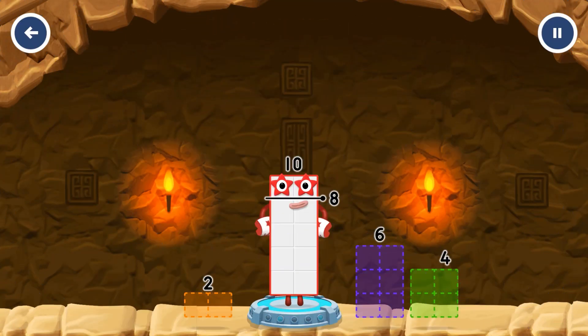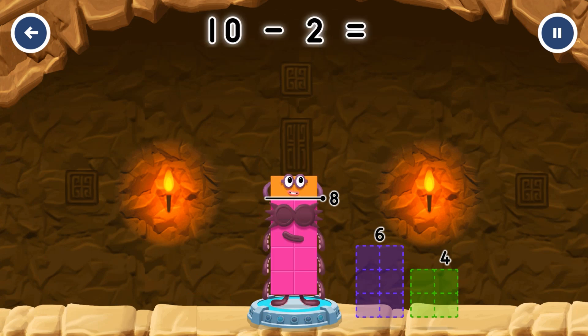Take number blocks away from ten. Two — you've solved it! Eight. Minus two equals eight.